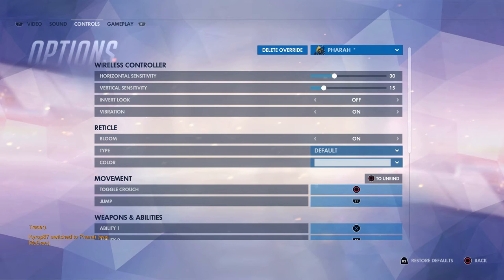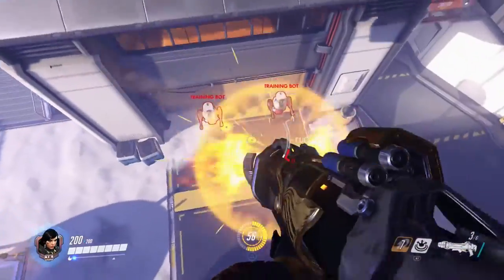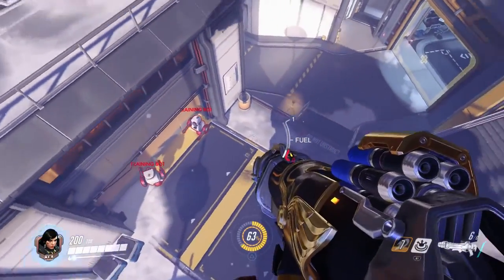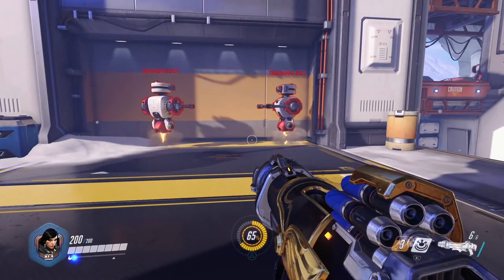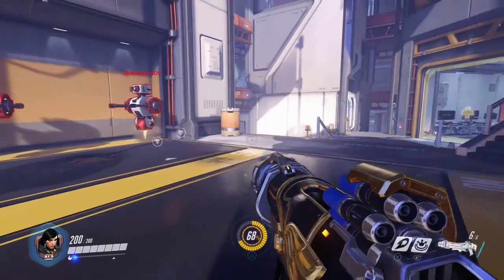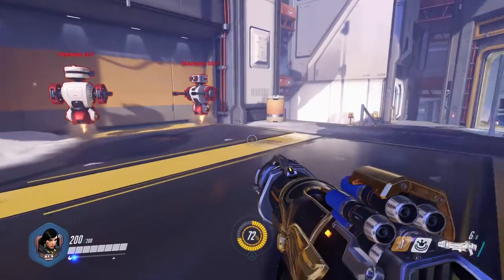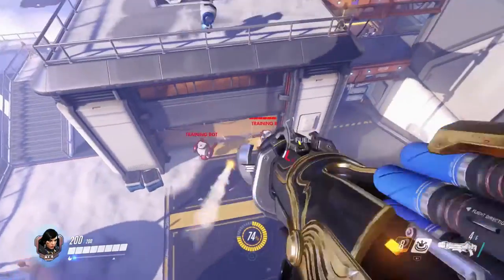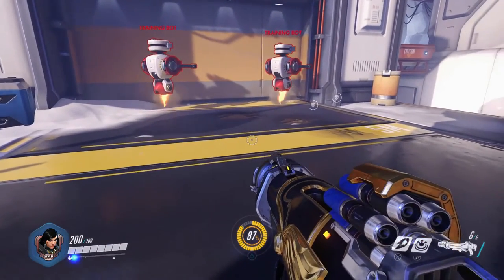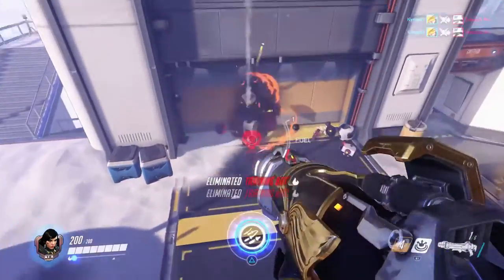I highly recommend changing the controls on Pharah because the default ones aren't really intuitive for controllers. Pharah has a jetpack that lets you hover above and shoot down rockets on enemies. The issue is she has an ability to launch herself into the air and another button to keep hovering. With default controls you use X to jump or hover, and L1 to launch — so a lot of people launch themselves and immediately drop down, unable to aim at enemies below. If you switch them so X launches you and L1 is the hover, you can aim and shoot down at enemies effectively.